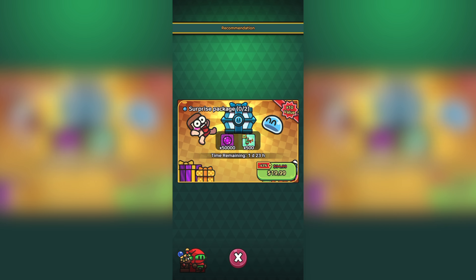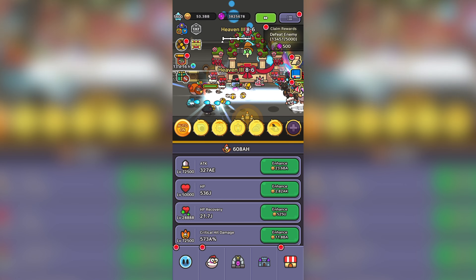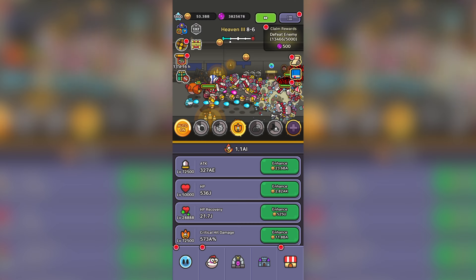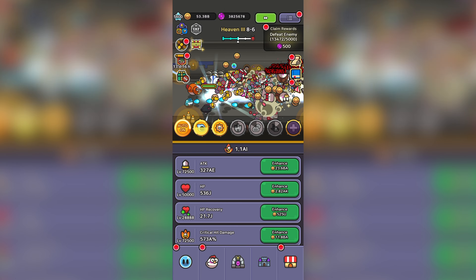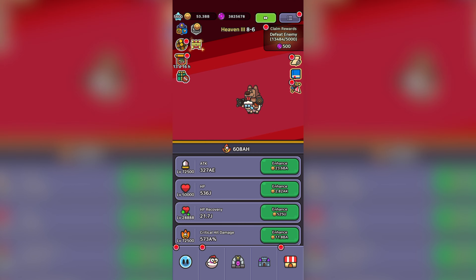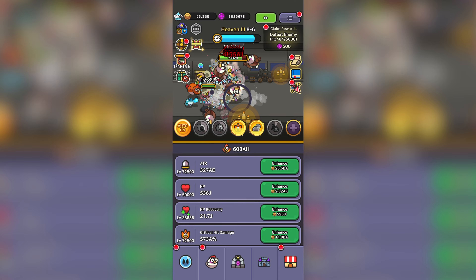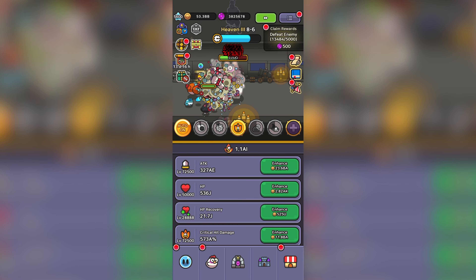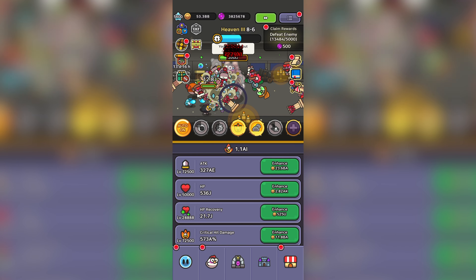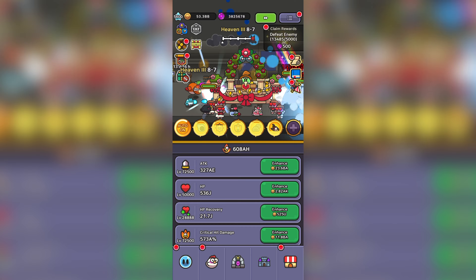Something definitely changed in the most recent update, since we're pushing stages like crazy now. I'll have to review things and put up a new build guide video, since I've gained a dozen stages after just doing some minor adjustments to our build. We're almost back to extreme, which will be so nice to hit again. There must have been some change that went unnoticed — either a bug fix correcting a damage calculation, or some unintended damage boost. Keep an eye out for our updated build guide video, since we'll definitely need a new one after the most recent changes.